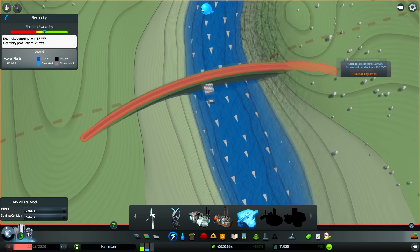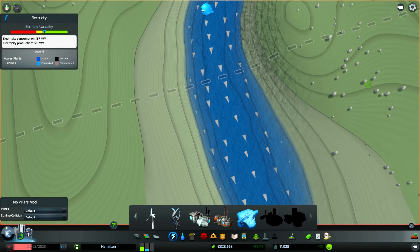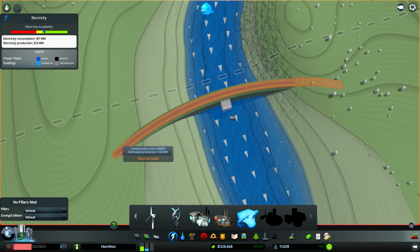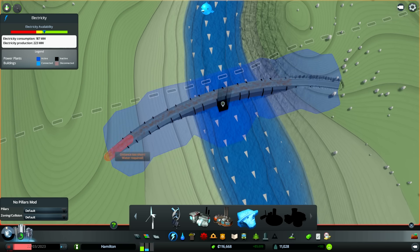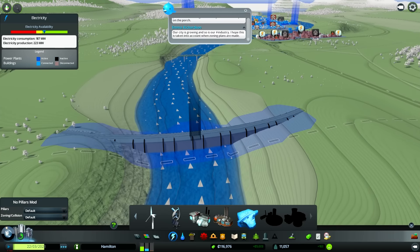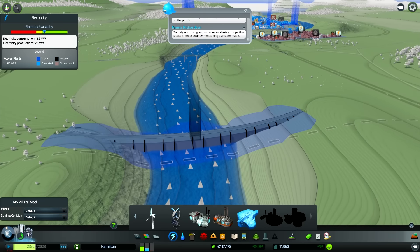Oh darn it, we're going to run out of the city limits again. That's what I wasn't trying to do. I hate it when I run out of the city limits because then you just have to buy more land. Let's make this big, but not too big. That's going to be a nice dam right there. Now we just let the water back up and hopefully it will solve a lot of our power issues.